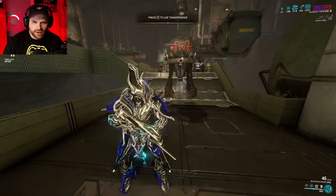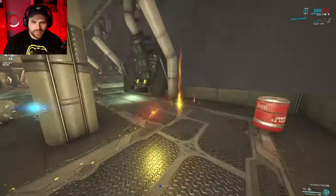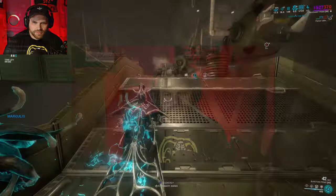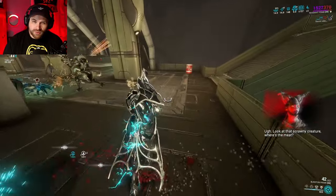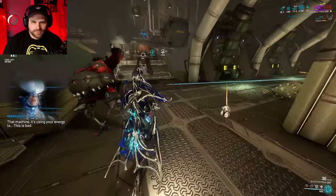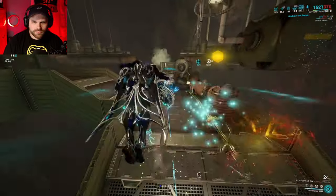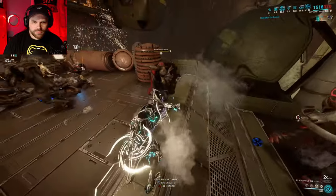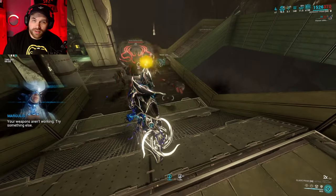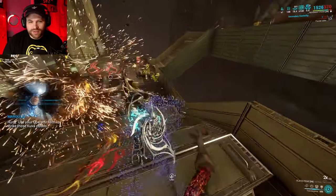There it is. Now you're going to be looking out for each one of these braids. These guys are a pain in the butt. If you want to kill them, go into your operator form, void sling into them, and now they're vulnerable. If you don't have your operator yet, there's a link at the top — a short video showing you how to get your operator. What you're looking for are little black and red clouds. Go to your operator form and you can shoot it or void sling into it, and it'll destroy that cloud.